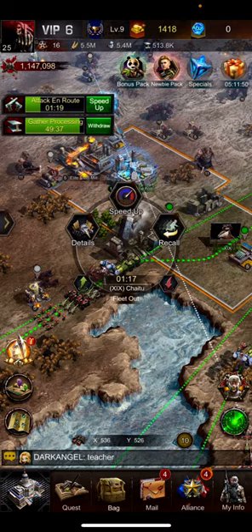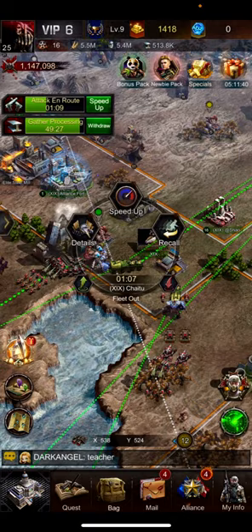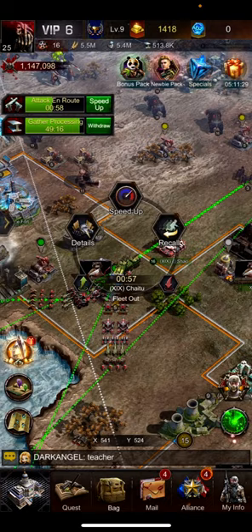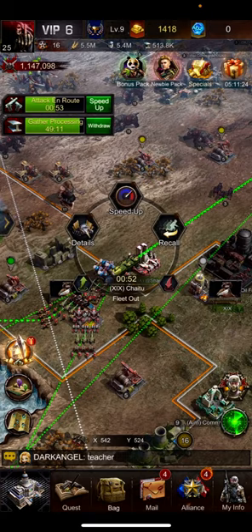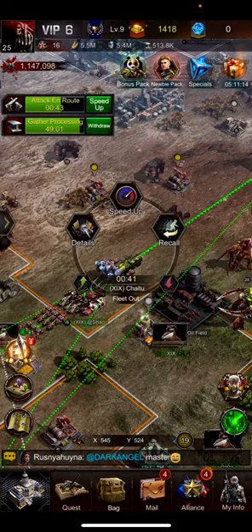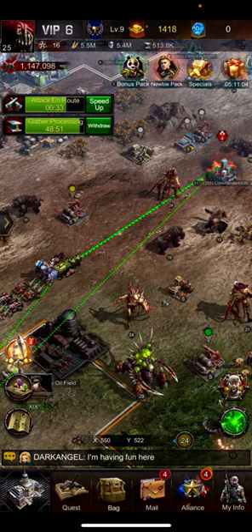Let's go to the real-time view. Here you find the recall option. As soon as you click on the attack option, you find the attack status in green — one attack en route. Click on that and find your status. You'll see details, speed up, and recall. Whenever you need to cancel the attack, click recall, then click use — your troops will fall back.